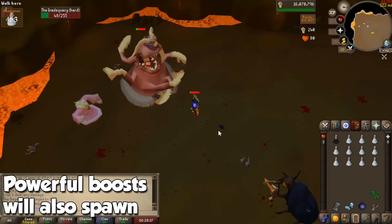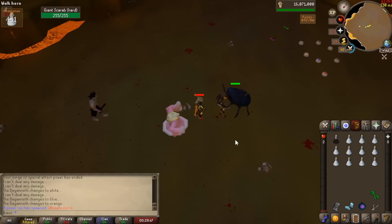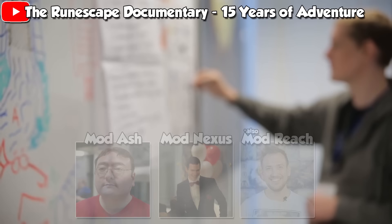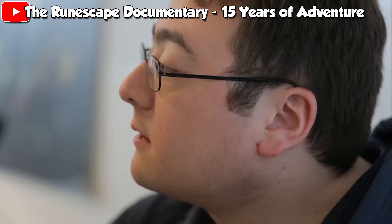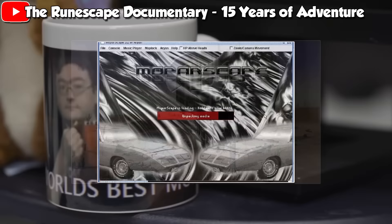Now for a little bit of Old School RuneScape trivia: the Nightmare Zone was the very first piece of new content added back when Old School RuneScape was brought back from the dead. The reason why it looks so bizarre is because back then, the only Jagex mods working on Old School RuneScape were Mod Ash and Mod Nexus. With pretty much zero graphical development tools, instead of designing brand new content, all they could do was grab existing models, slap them together, and call it New Content. As you will hear a lot of people say, this literally looks like something copied from a private server. And also, if you guys played Dominion Tower back in RuneScape, this was pretty much the inspiration for the Nightmare Zone.